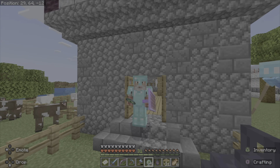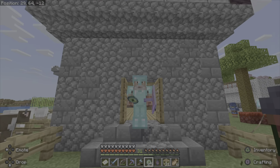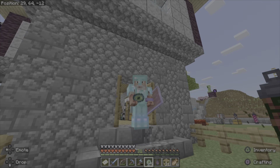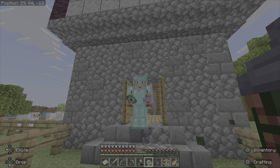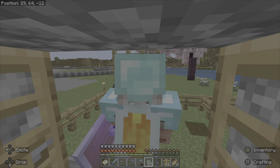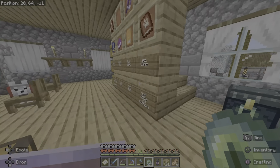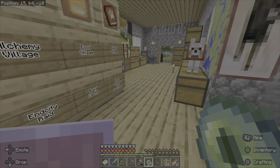Welcome back to Old Man Dex solo world. So we are going to go find the stronghold — it was on our to-do list. Let's go check that out. We're going to find the stronghold and kill the dragon, so we're going to find the stronghold and set it up by the portal.